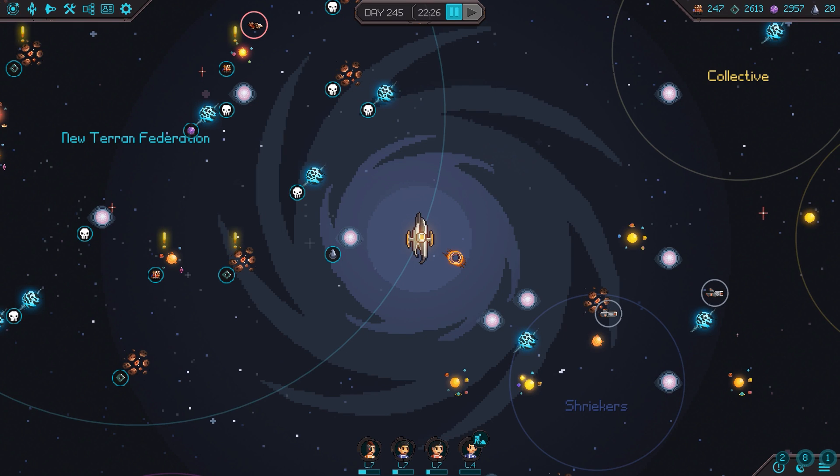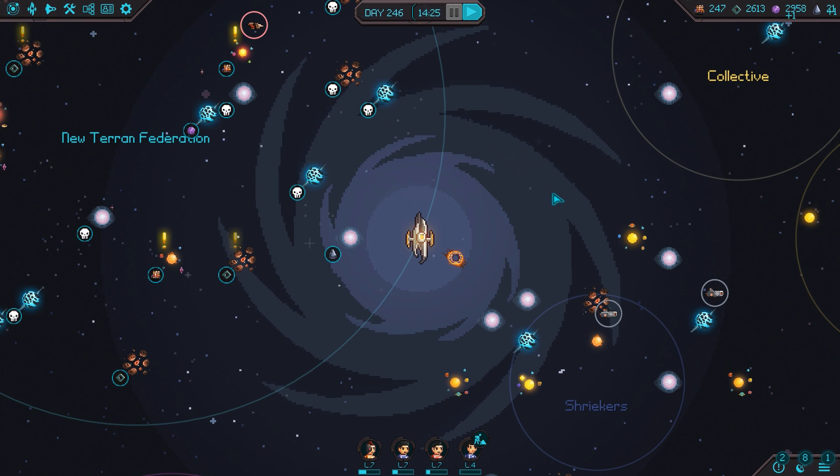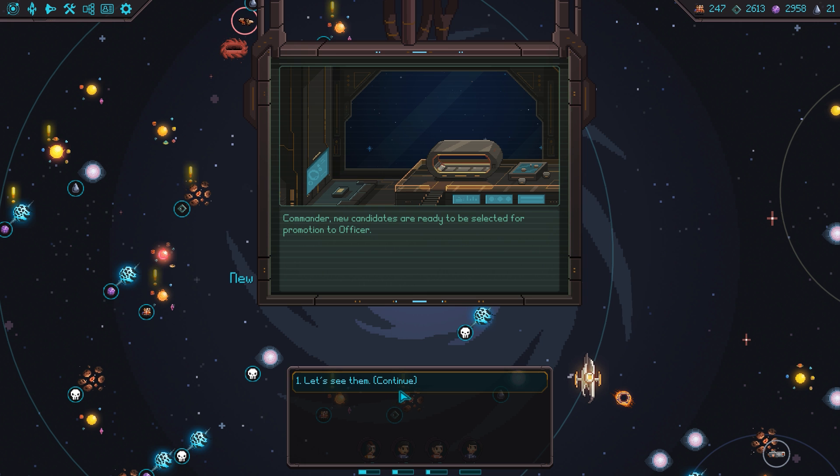Good evening and welcome back to Halcyon 6. We have a research going on at the starbase - not research but a task. We have our new cadet, our new crewmate, a Rain Tree scouring officer candidates trying to find their next wingman. They have one day left on that. We have a situation developing - we can promote our next officer, so let's take a look at the candidates.